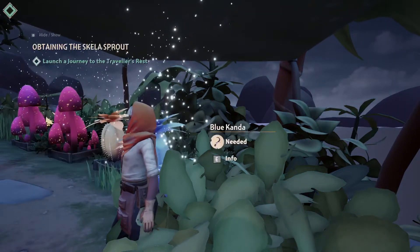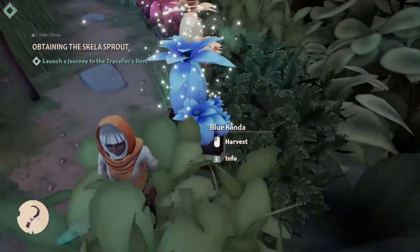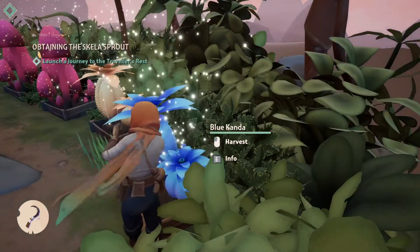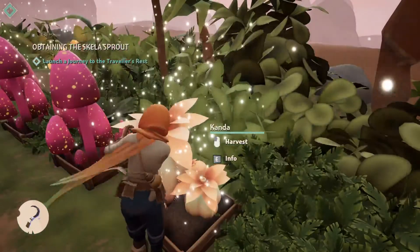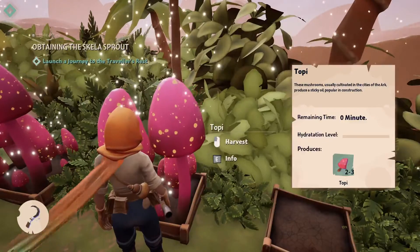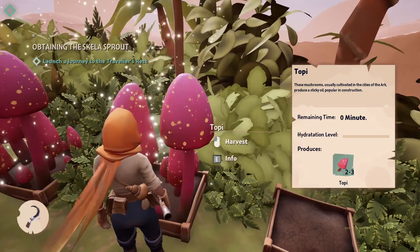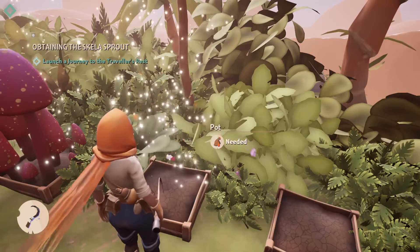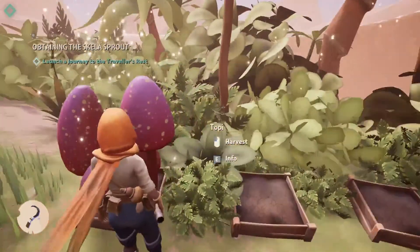I don't remember how to open my toolkit — oh there we go, right click. Let's harvest everything; I'm probably gonna need it. More Candor — awesome. Topi! E for information — these mushrooms are basically cultivating the seas of the ark and produce sticky oil, popular in construction. Sorry if I look a little wonky — I'm trying to get used to the controls and I probably won't get used to them for the entire video.